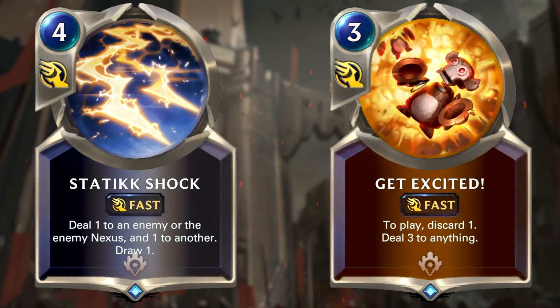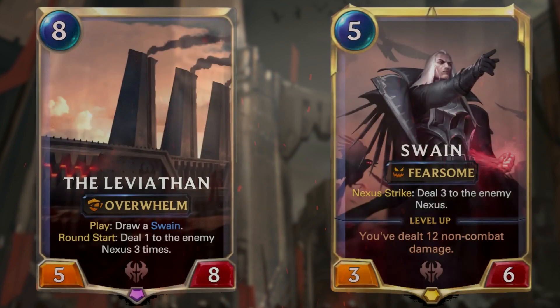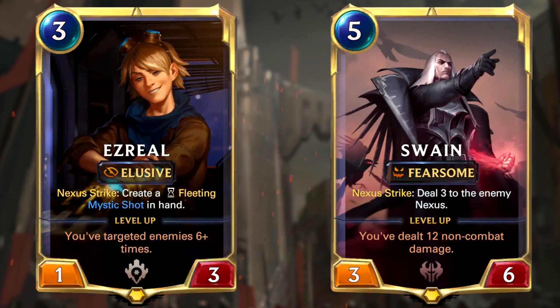This deck functionally behaves like Swain Twisted Fate, but it has different regions in the form of Piltover & Zaun, giving it access to much better burn tools which deal non-combat damage, like Static Shock and Get Excited. The deck is mainly consisting of spells — you want to remove your opponent's units using fast spells to punish them for attacking. If they develop instead, you can punish them with wide blockers such as House Spider and Racanoid Sentry, stunning a threat or adding a blocker to basically stall the game as long as you need. Then to finish off, slap on a Leviathan, Swain, and/or Ezreal onto the board, and the win should come very soon after. It's definitely a great deck and BomberTV's personal recommendation.